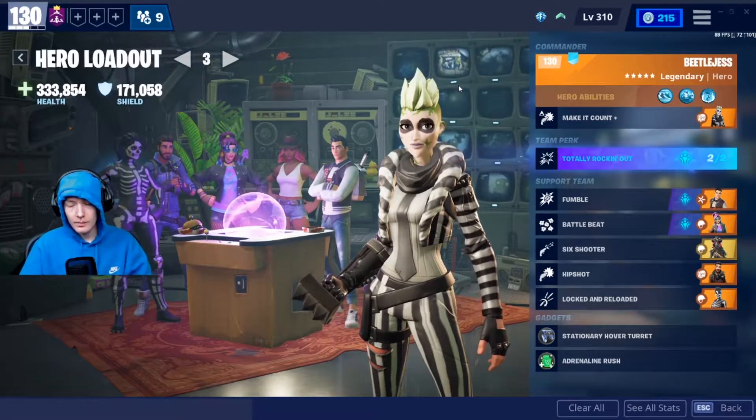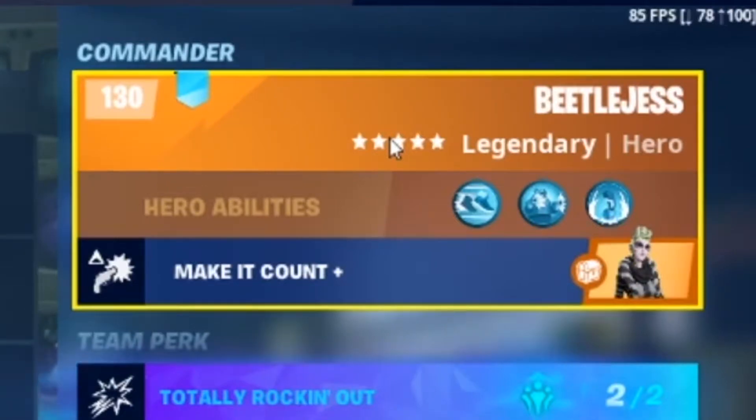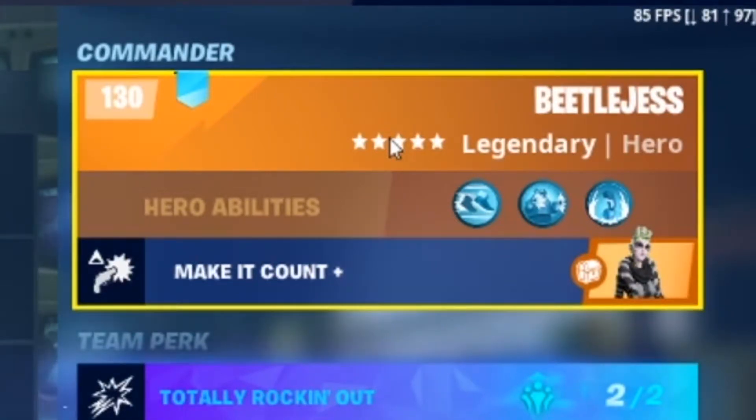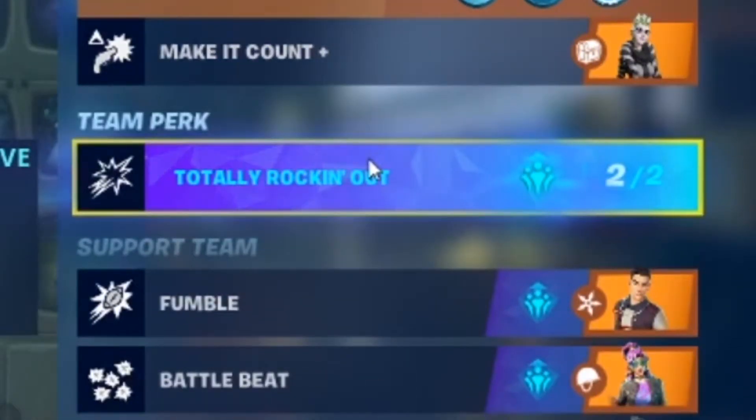This is the hero loadout I'm going to be running with this build. In commander, I have Beetlejess with Make It Count Plus, so it increases my pistol and SMG damage by 225%. For my team perk, I have Totally Rocking Out, so Rock and Rift also increases my critical rating by 160, decays over 8 seconds, and heals 73.75 base health.